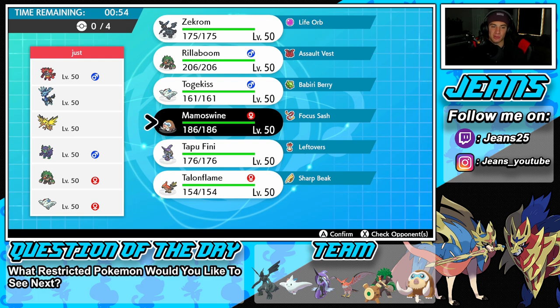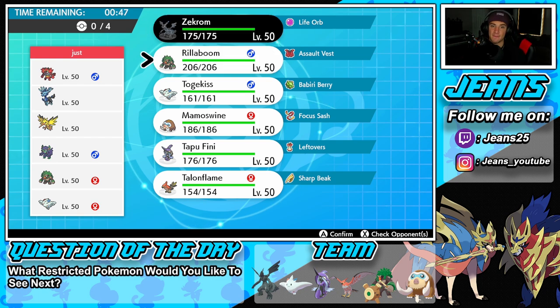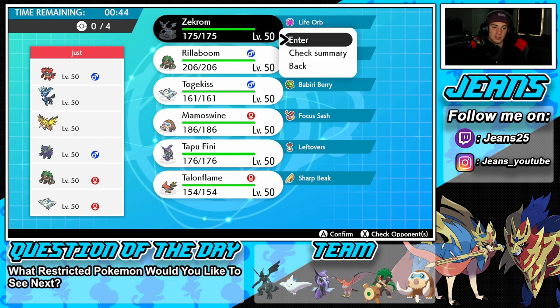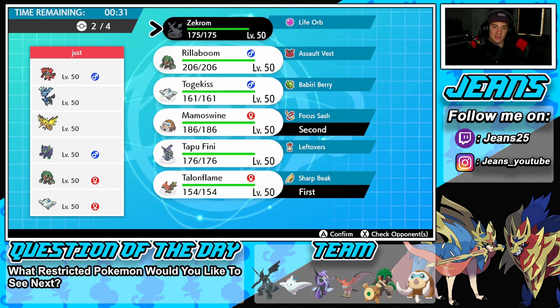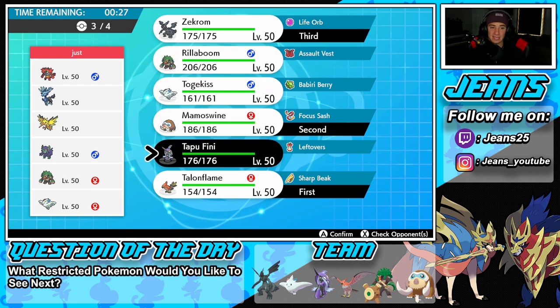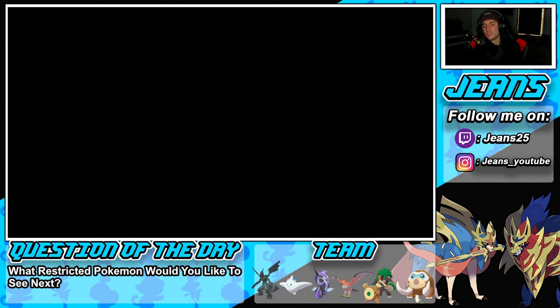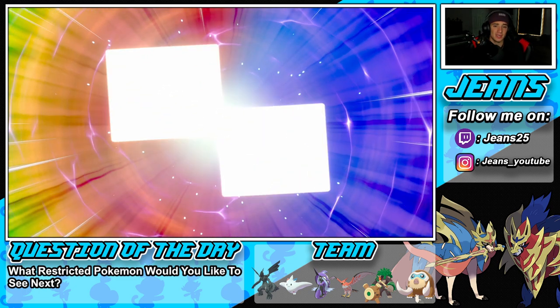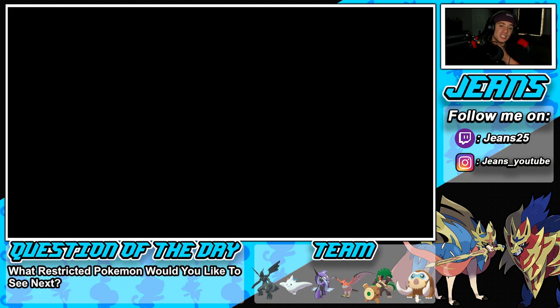That Xerneas could be really, really hard to kill. It can potentially set up Geomancy. I might want to go into Zekrom for a lead — I get that it's Fairy type, but if he goes into Togekiss we can take that out in one shot. At the same time, I definitely want to take Speed away. I might go Mamoswine and Talonflame, with Zekrom in the back and Tapu Fini as the final Pokemon. That Xerneas is posing such a huge threat — I'm really scared of that Pokemon.